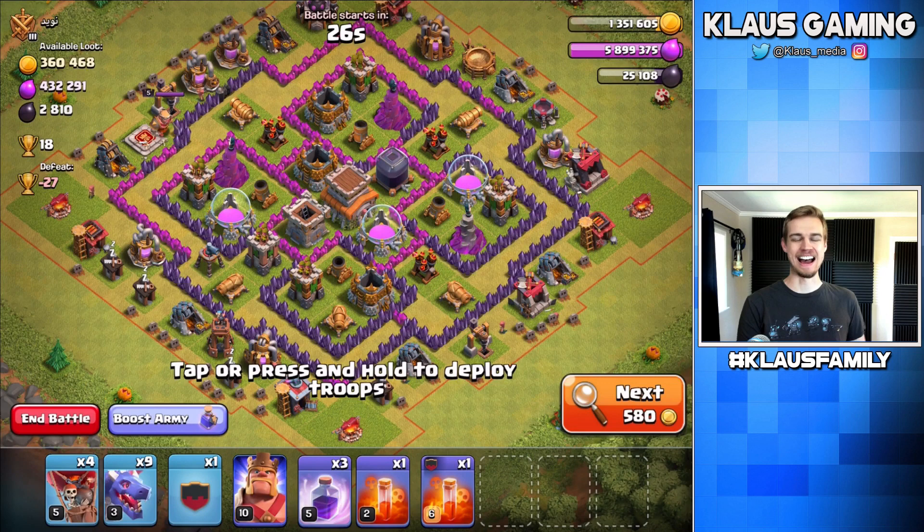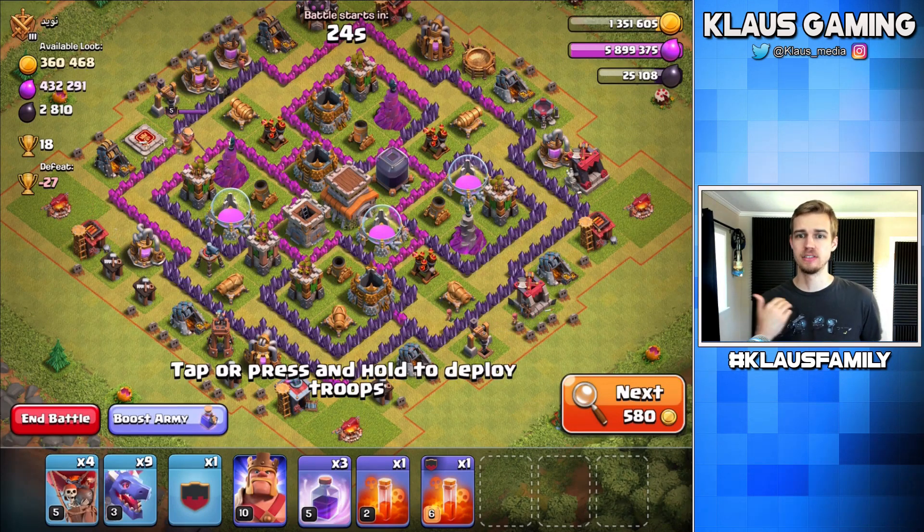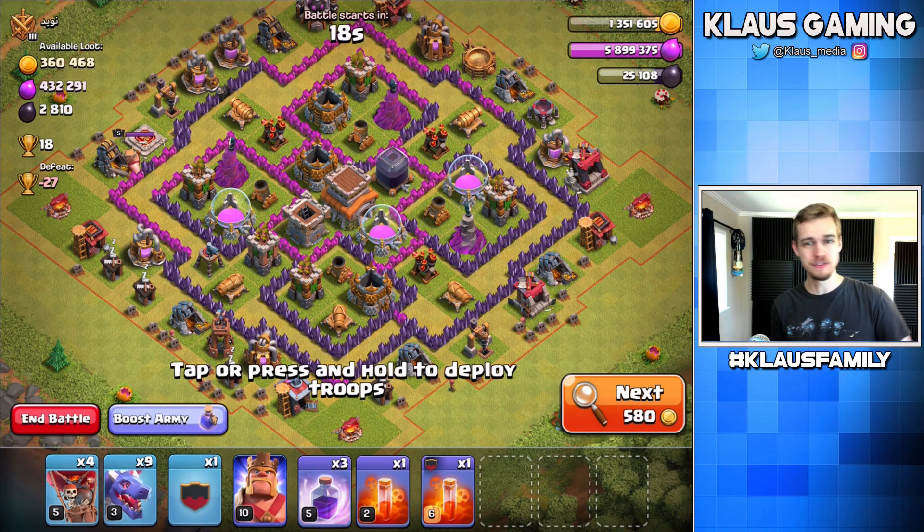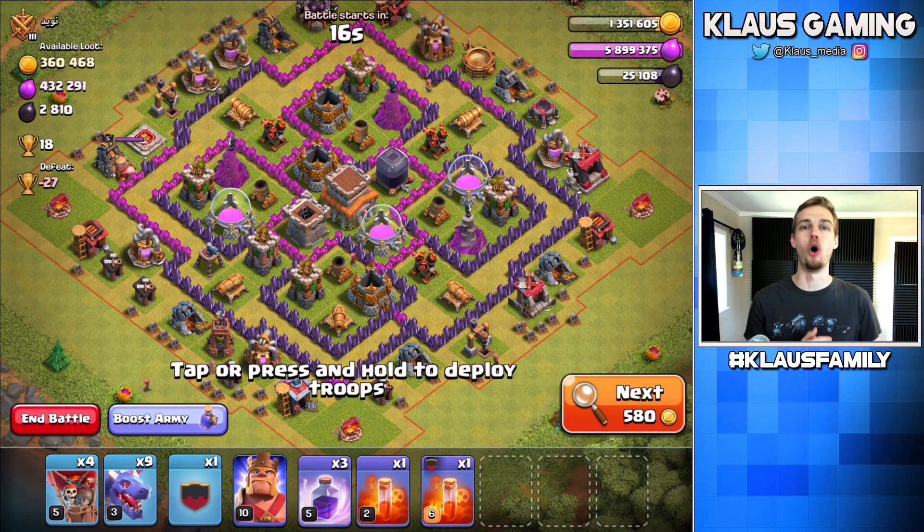All right guys, so this base — dead base, doesn't even have a clan. Kind of sad, forever alone, right? But yes, we have found a base with a lot of loot, tons of Dark Elixir, tons of gold, and a whole bunch of Elixir that we're going to be wasting. It's going to be a good time.